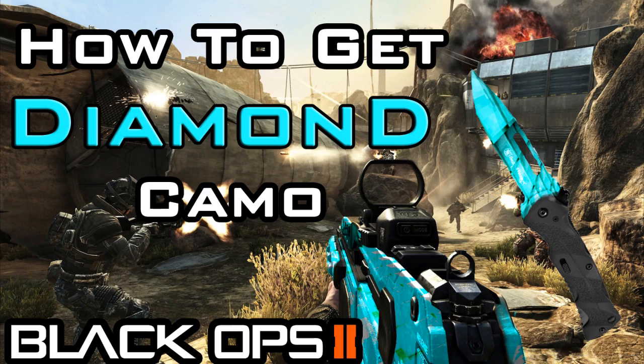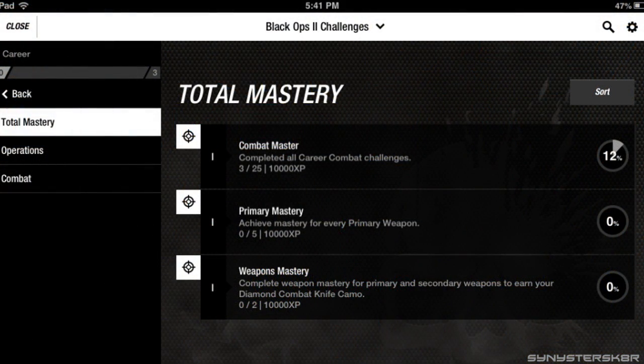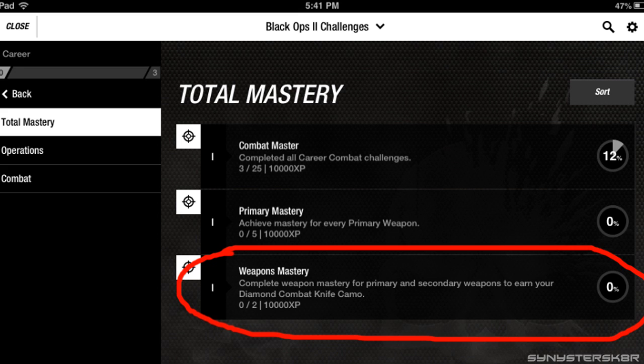I was scrolling through the COD Elite app on my iPad and as you can see on the screen right here, under the career challenges it says 'Weapons Mastery' and the description is 'Complete weapon mastery for primary and secondary weapons to earn your diamond combat knife camo.'